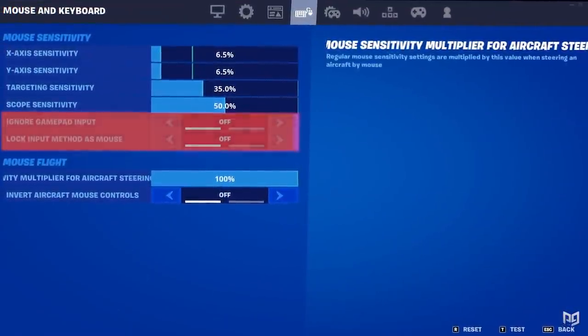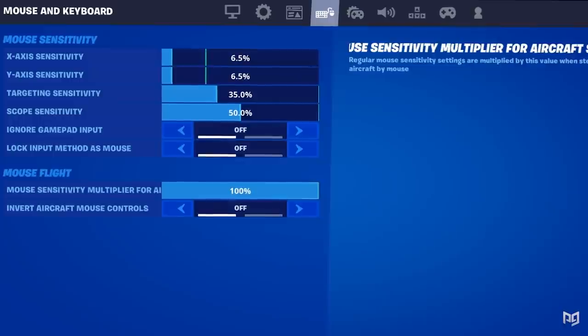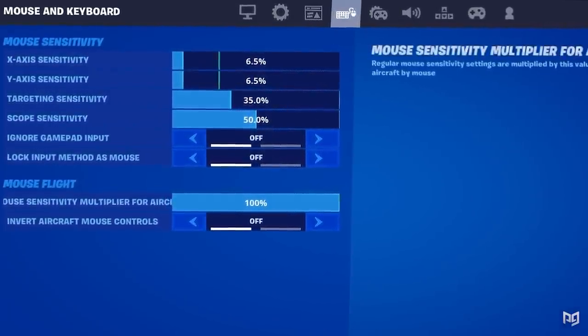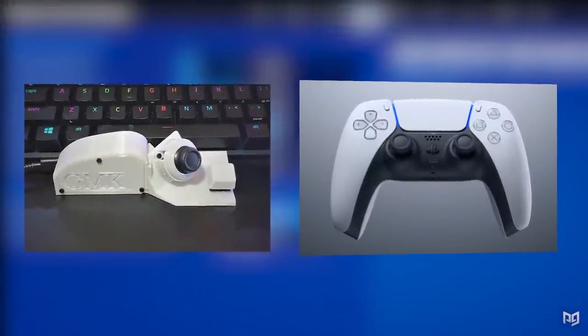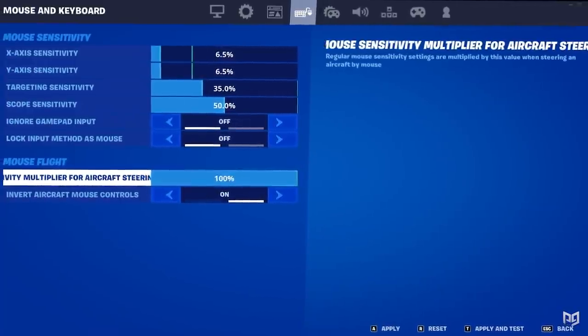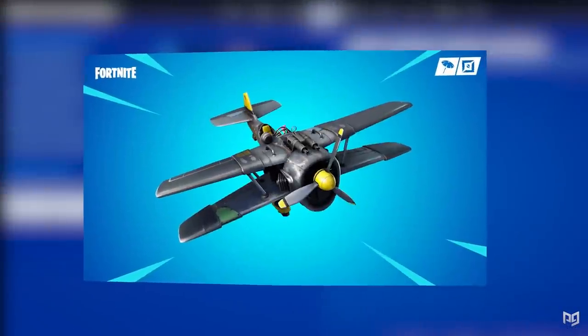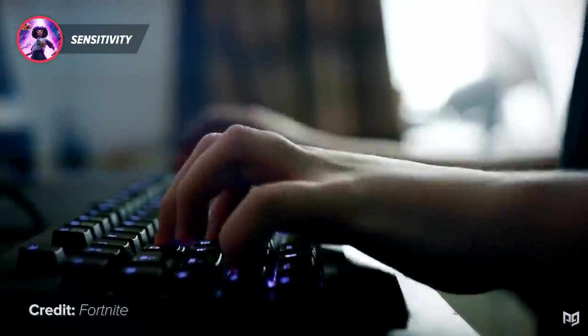Another small part in the sensitivity section that plays no real role in your gameplay is ignored gamepad input and lock input as mouse. Just keep lock input as mouse on and leave gamepad input off, in case you have a controller connected simultaneously or if you use double movement binds. Keep your aircraft sensitivity at 100 just in case planes are added back to competitive modes, and keep your invert controls off.